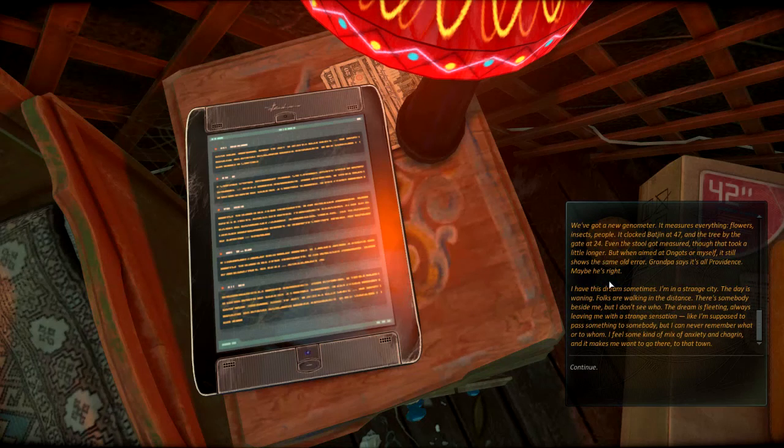Oh my lord. We've got a new genometer. It measures everything - flowers, insects, people. It logged Bat-Gin at 47 and the tree by the gate at 24. Even the stool got measured, though that took a little longer. When we aimed at Ongots or myself, it still shows the same old error. Grandpa says it's all providence. Maybe he's right. I have this dream sometimes. I'm in a strange city. The day is waning. Folks are walking in the distance. There's somebody beside me, but I don't see who. The dream is fleeting, always leaving me with a strange sensation - like I'm supposed to pass something to somebody, but I can never remember what or to whom. I feel some kind of mix of anxiety and chagrin.